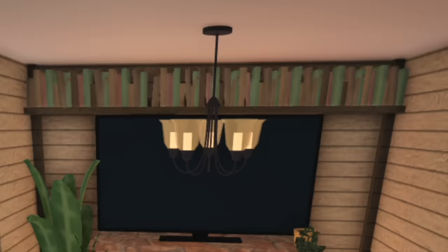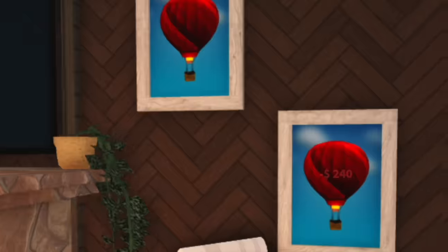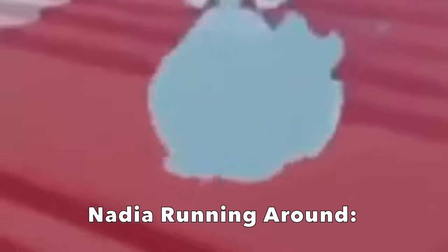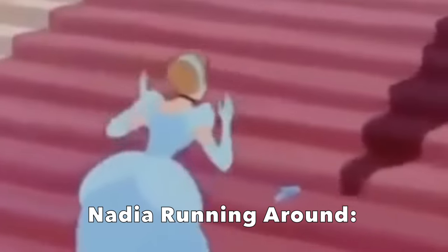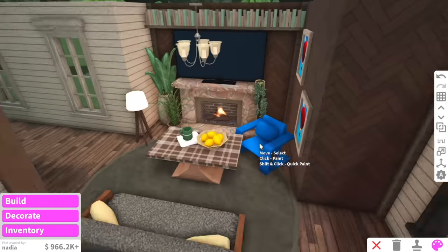These traditional chandeliers are kind of expensive, but they do give off cottagecore vibes. We'll also make sure to add a lot of paintings around the house. There is the lounge room done. We've still got a pretty big entryway, and this awkward space here I'm going to turn into a reading nook just by adding two traditional bookshelves.